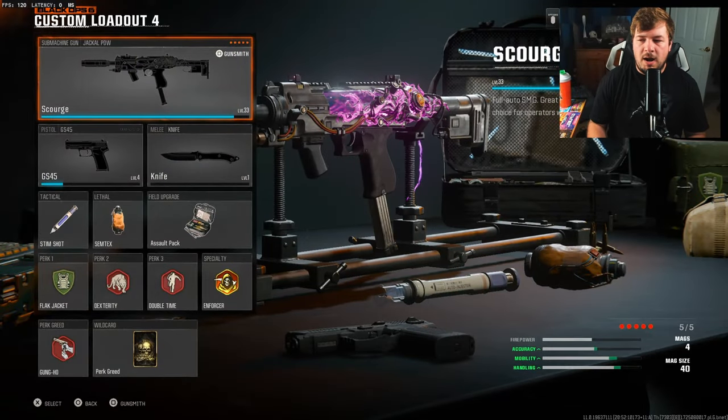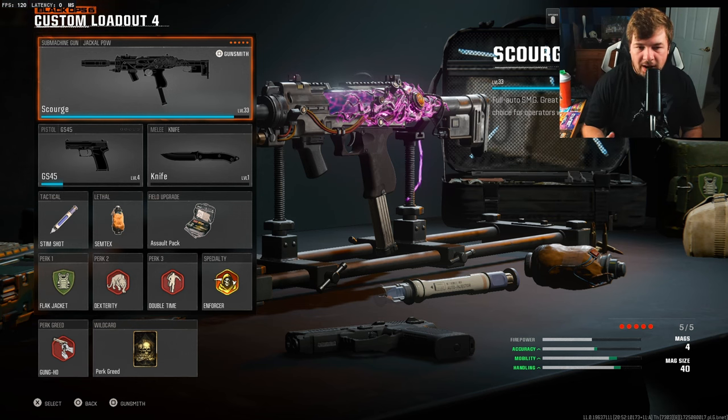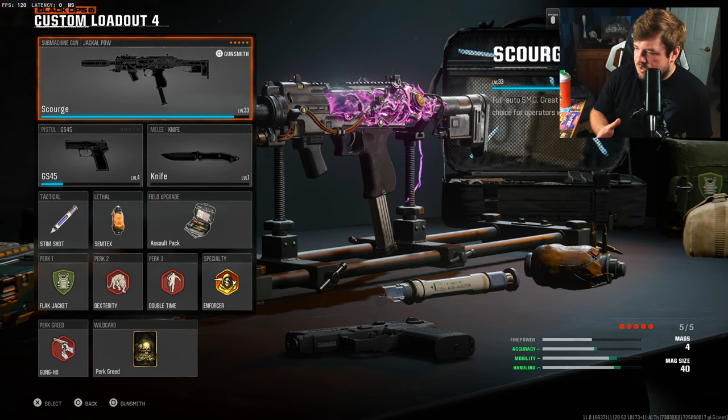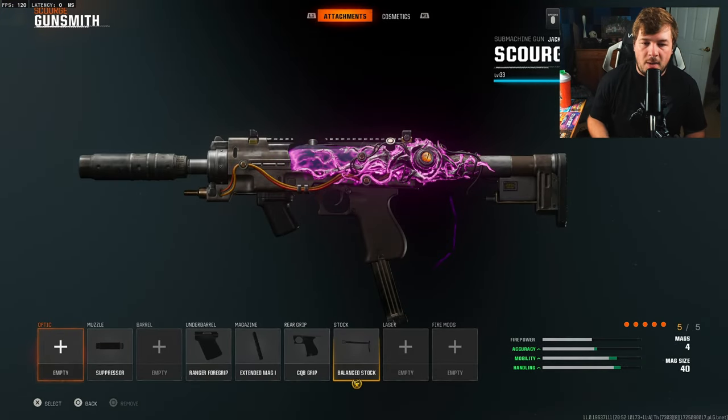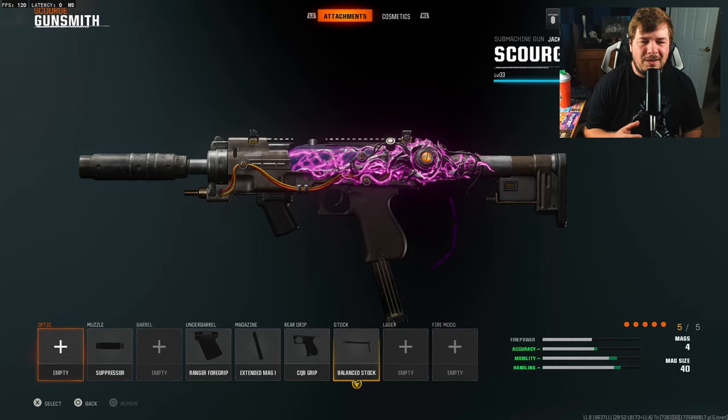It needs to be done sooner rather than later before it basically takes over the game. As always with my gameplay style videos, I'm not fully targeting best class setups - I just want to show you guys exactly what I'm running as far as perks, the wildcard, and the attachments. I need two more levels to max this out, so if you want a best Jackal class setup let me know in the comments.